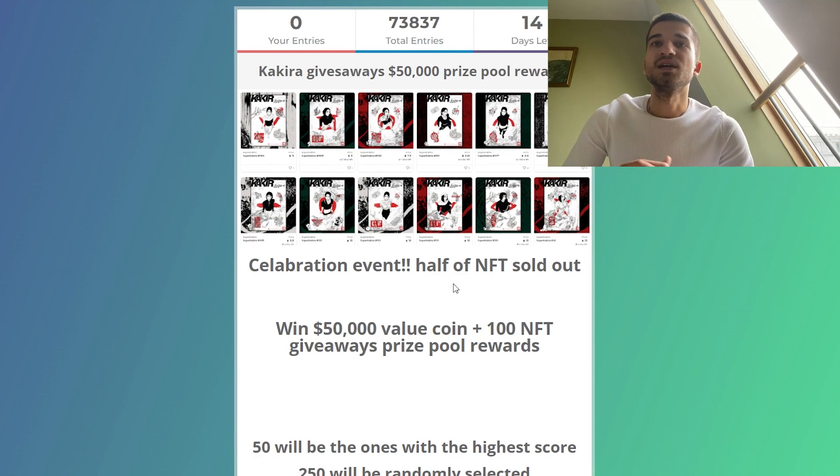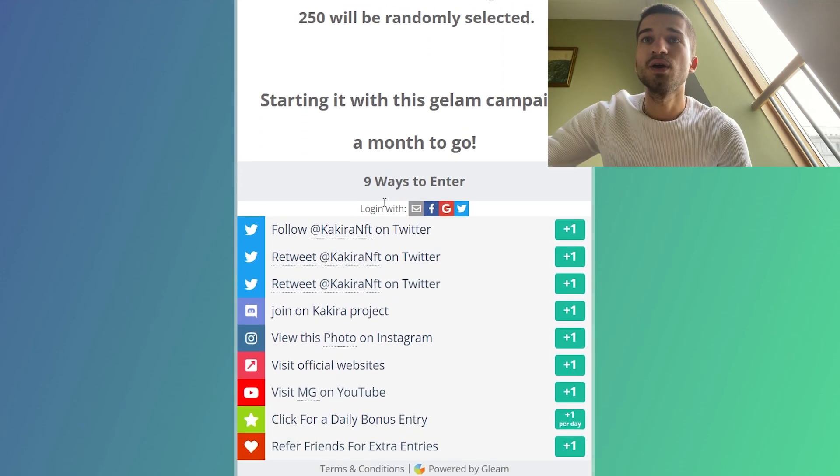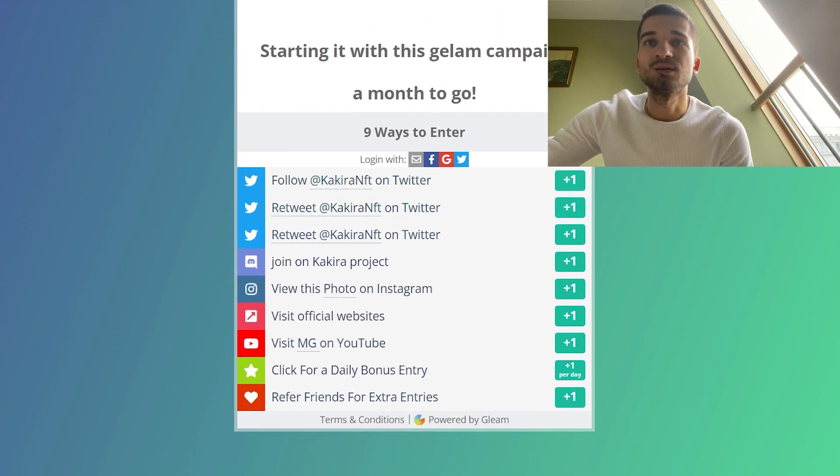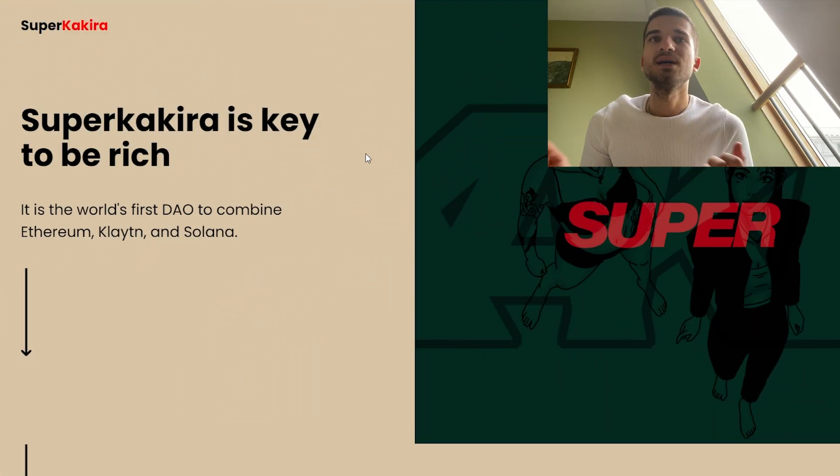This is a celebration event for the half-sold-out milestone. To participate in the giveaway you need to follow them on Twitter, retweet the Kakira NFT post, join their Discord, view their photos on Instagram, visit the official website, visit their YouTube channel, click for daily bonus entries, and refer friends for extra entries.